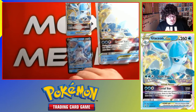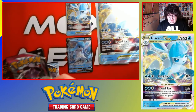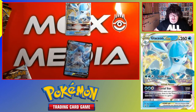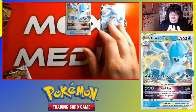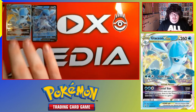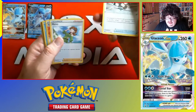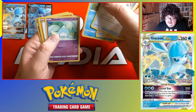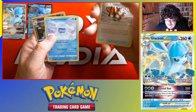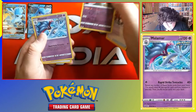We have one Chilling Reign, two Fusion Strikes, and two Revolving Skies. Let's go ahead and rip open the Chilling Reign — moving it over here because the glare is bothering me. So you can see: Crushing Gloves, Honey Impact, Energy, Eevee, Altina, Rock, Rough, Shuppet, Castform Sunny and Snowy form, a Hatterene rare, which is a reverse, and a Malamar.